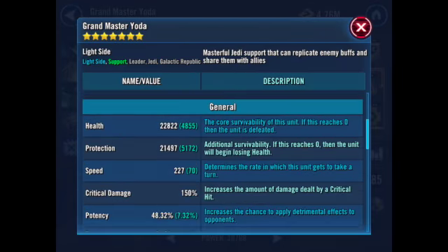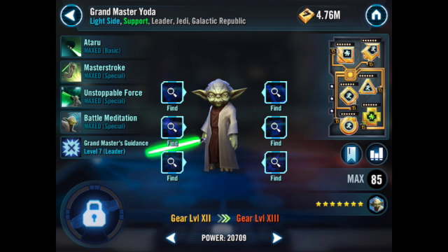My Yoda right here is 227 speed — pretty fast. You just want to make it so he takes your first turn. He is one of the best characters in all of Star Wars Galaxy of Heroes — not Galactic Legend, just legendary.